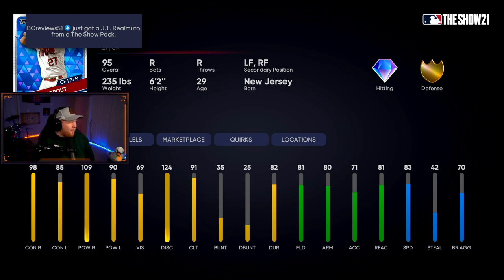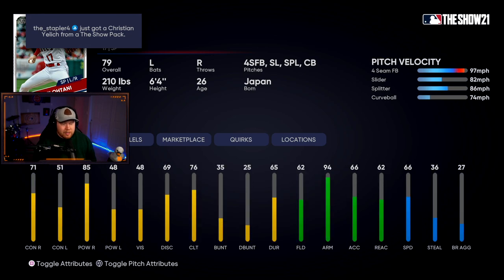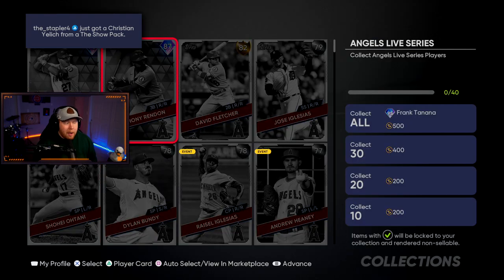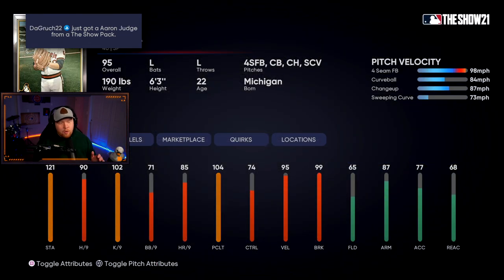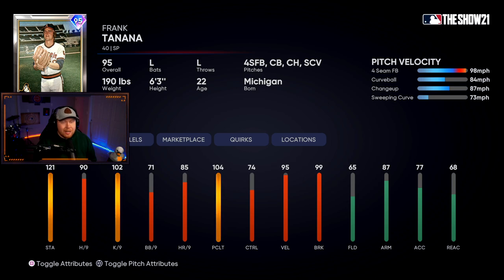The Angels have 95 overall Mike Trout and 87 overall Rendon. Trout's card is nasty. Shohei's only a 79 and he's a starting pitcher in this great hitting set. Their collection is Frank Tanana — a new legend this year — 95 overall starting pitcher, great stamina, good per nines, throws gas at 98 miles per hour: four-seam, curveball, changeup, sweeping curve. He might not be bad as a left-handed starter.